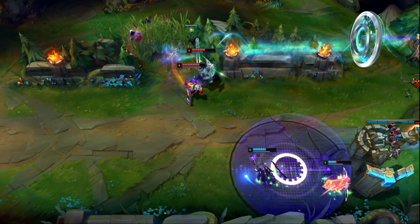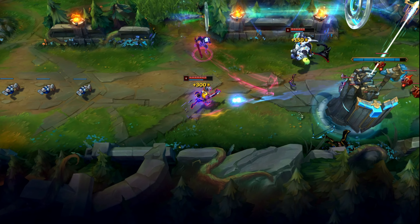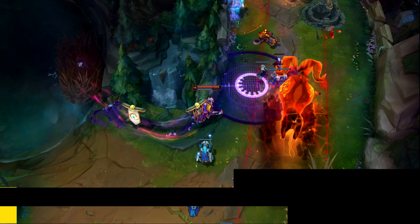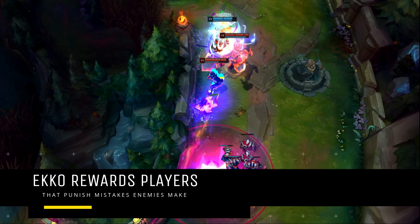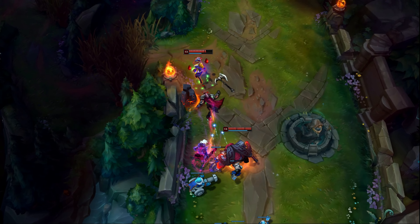Ekko is a great self-sufficient jungler that strives on being able to make plays on the map by himself, but is also able to provide a lot of value to a team. His incredibly high scalings and high mobility allow a skilled Ekko player to be greatly rewarded and carry a team by himself. He's also incredibly tempo-heavy once he gets ahead, so at that point there's no hope for the enemy jungler.